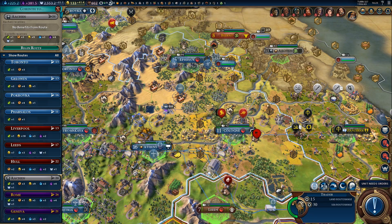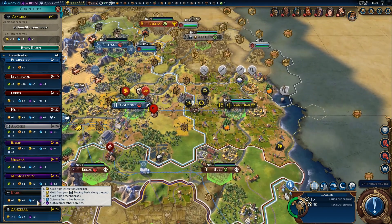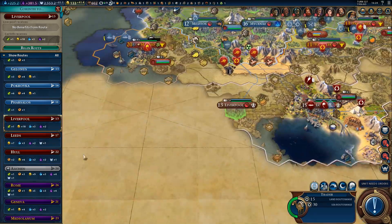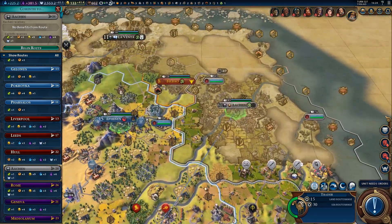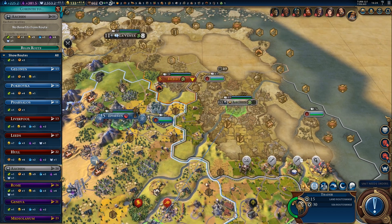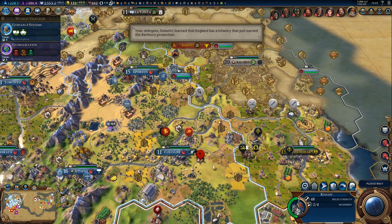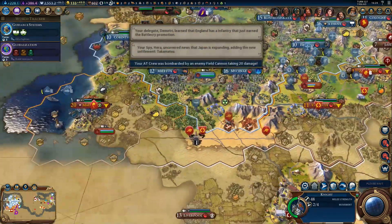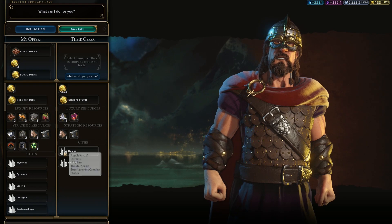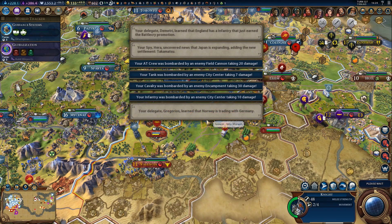The problem is that this trade route would likely get pillaged, so that's not great. We don't actually have any safe international trade routes — they will all get pillaged potentially. The one with Germany is the safest from the looks of it, so let's go for that one for now. If it gets pillaged, we'll just get a new trader. And once we capture Bilbao, it shouldn't be a big problem. You don't have anything interesting to give us, especially if you won't give us luxuries. Not interested.